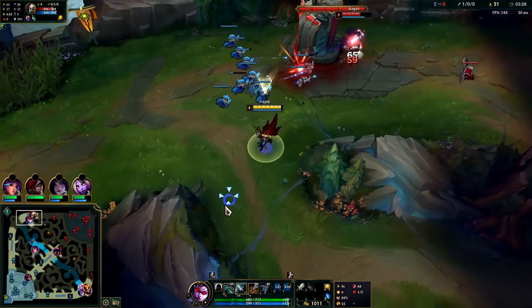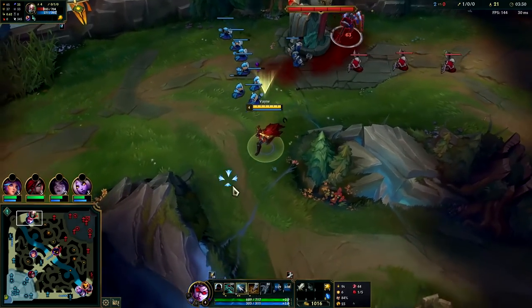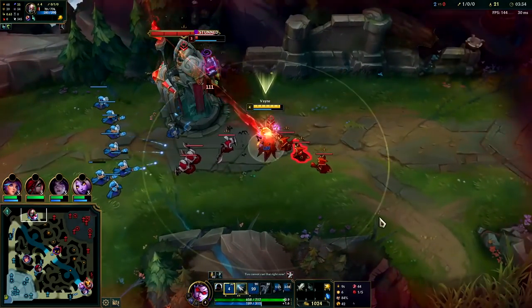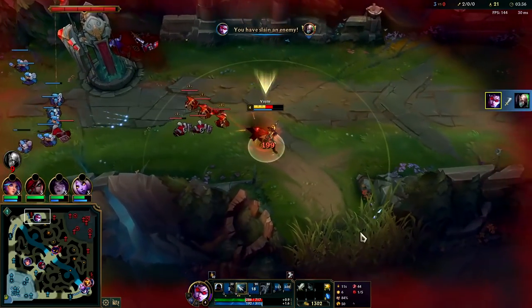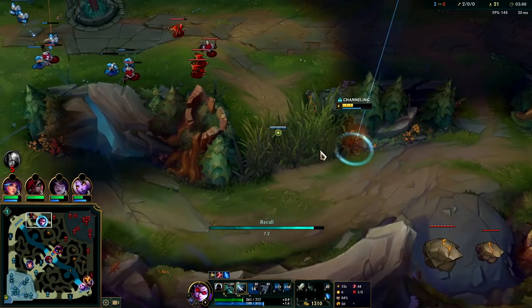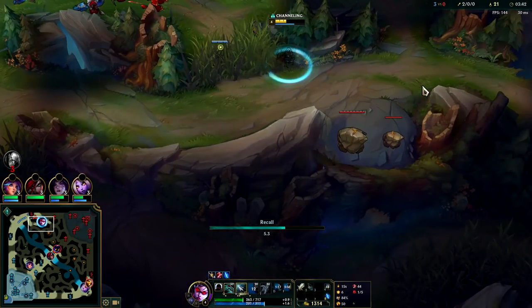We're going to pressure him as hard as we can here. We can actually kill him — we're going to auto, E. The auto-EQ reset there got him pretty good. If I see Amumu I'm going to run, otherwise I'll just reset from here. If I see him right there I'll go this way.